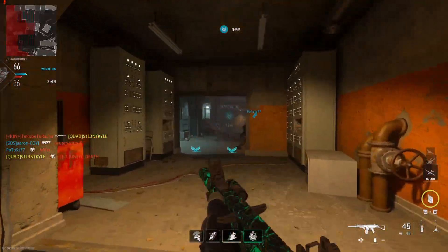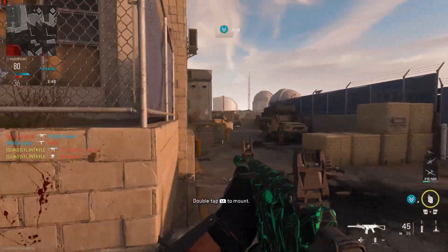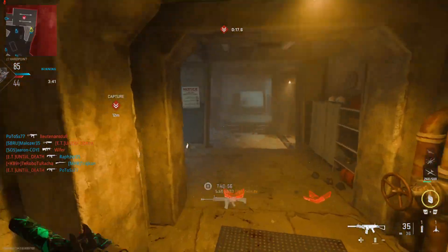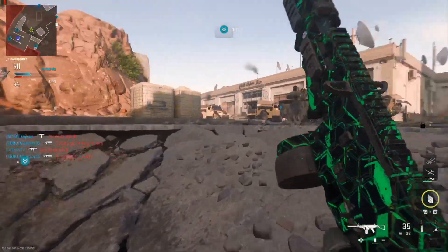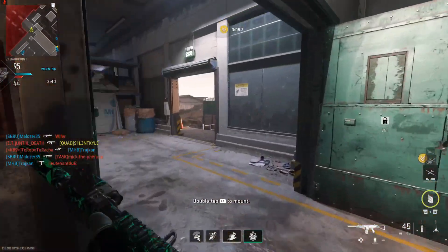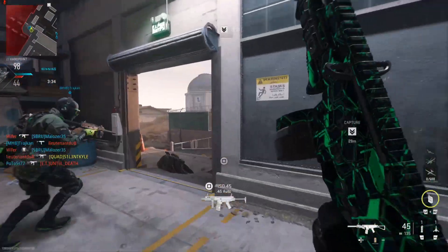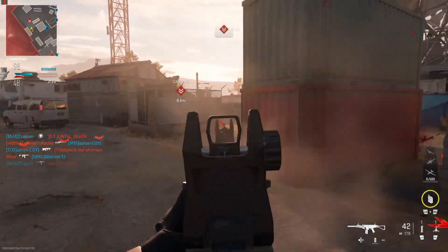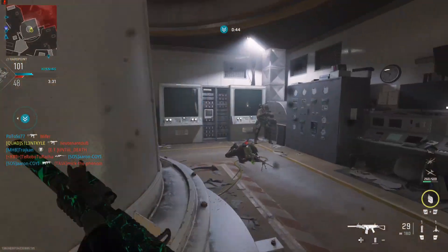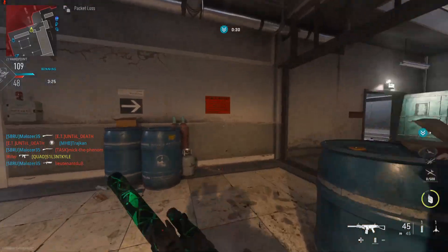The ADS speed is still pretty slow for an SMG. You could swap out the monolithic suppressor for a muzzle that only increases recoil control — not a suppressor — that would definitely make the ADS speed way better. The problem I had when this game first came out comparing versions of guns that were in both Modern Warfare 2019 and this game is that it feels like they ripped the guns from Modern Warfare, so the time-to-kill felt almost identical between the two versions — like the PDSW and the P90, or the M4s and the MP5. I hope this doesn't end up being the same case for Modern Warfare 3.